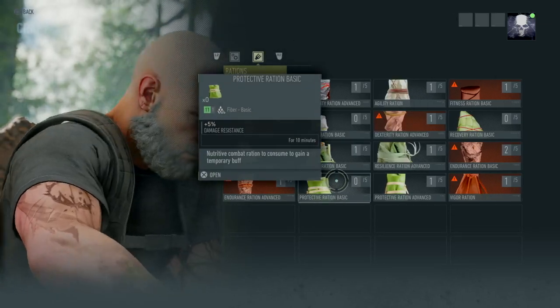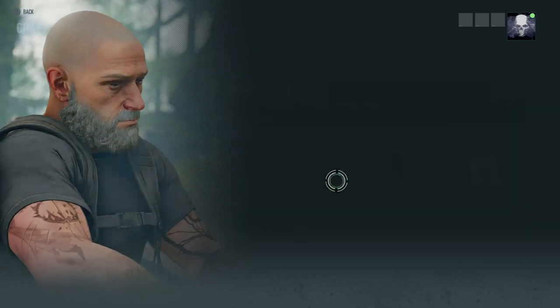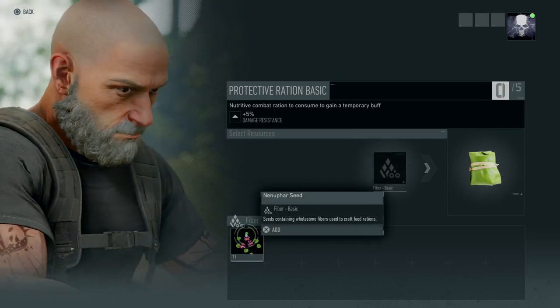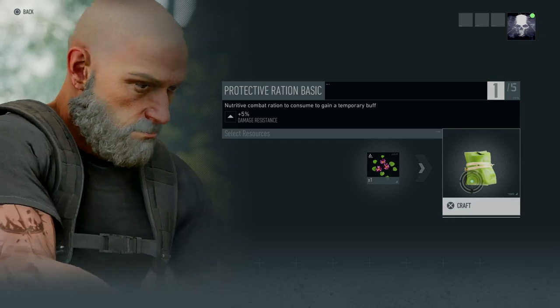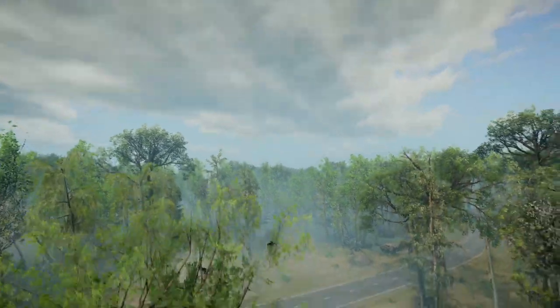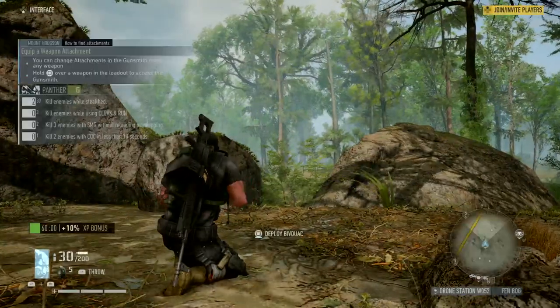Let's pick one here — this is the Protective Ration Basic. This will give you 5% damage resistance for 10 minutes. You can see here that in order to craft it, I open my materials and it costs these seeds — I have 11 of them. I'm going to add that and craft one. And there you go — now I'm carrying a basic ration. I've already got my experience boost going, so I have basically a free hour of 10% experience, which is awesome. Now I have that ration which I can pop at any time going into combat.